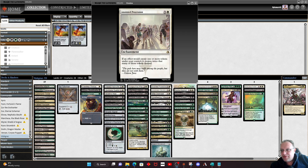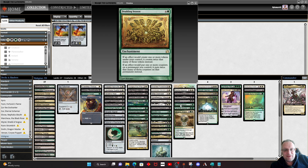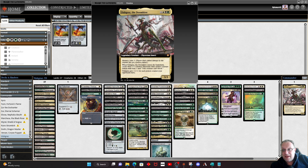Here come the doublers. We've got Anointed Procession, Parallel Lives, and Doubling Season — I am playing all three in this deck. I really want to make sure I'm maximising the amount of mites I can get, especially when I drop Vizgras into play, so hence why they're all here.